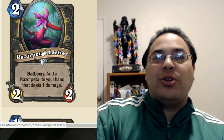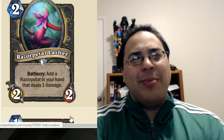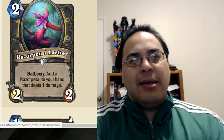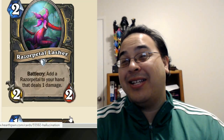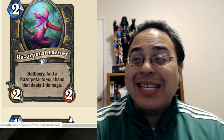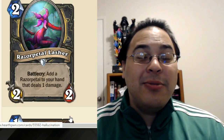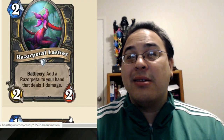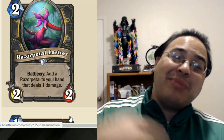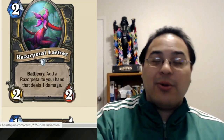And here we go - the Razor Petal Lasher. 2-mana 2/2: add a Razor Petal to your hand that deals 1 damage. A Razor Petal is a 1-mana spell that deals 1 damage. I guess it combos with Gadgetzan and Questing Adventurer and Edwin Van Cleef. I kind of wish this was a 1/1 minion that dealt 1 damage for a bit more tempo, so these could complete the quest. But you can play it, get the Razor Petal, bounce it, play it again - there's potential to generate a bunch of cheap spells and go off with Gadgetzan, Questing Adventurer, or Edwin Van Cleef.